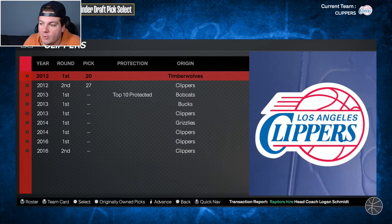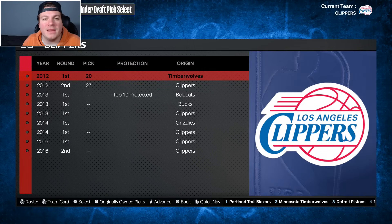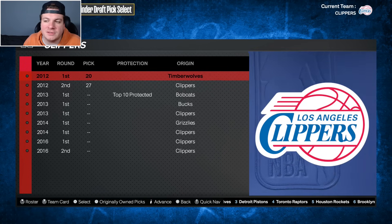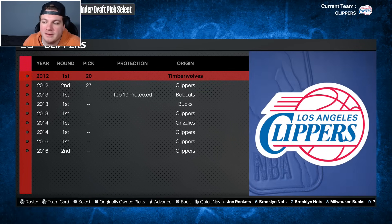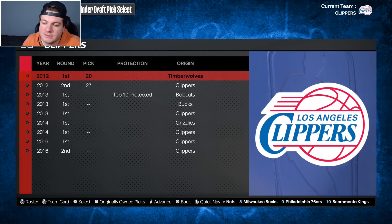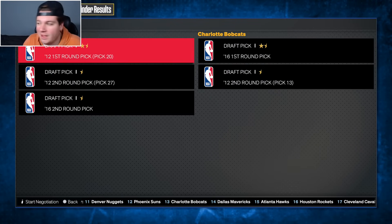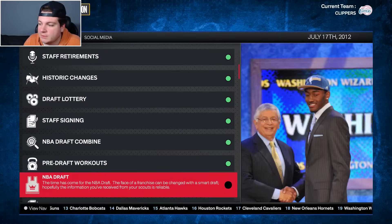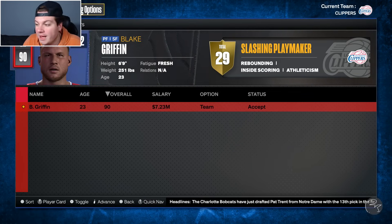We don't have our own first round pick, but we do have the Minnesota Timberwolves' first round pick at 20 overall and our own pick at 27. I know some people might get upset, but there's no rookie I'm going to draft that's going to play on this team or significantly help us. So I'm just going to trade them both. Nobody I draft is helping a championship-caliber team.